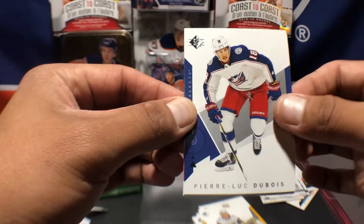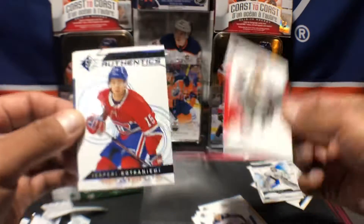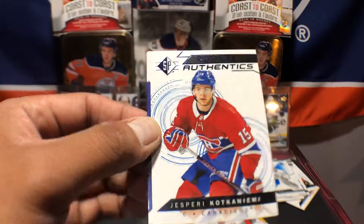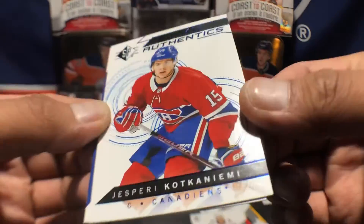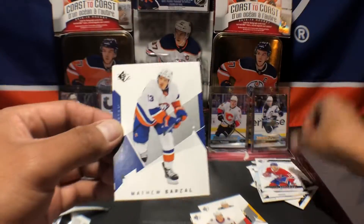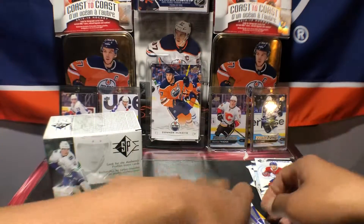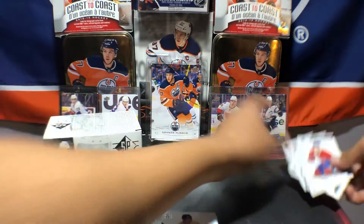Last pack — let's go. Pierre-Luc Dubois, Taylor Hall, and a Jesperi Kotkaniemi — let's go, rookie. Such a nice card, glossy finish. Matthew Barzal and Marcel Dionne. Alright, so there are our hits for today.